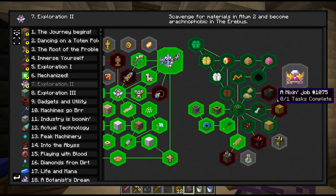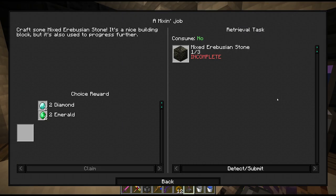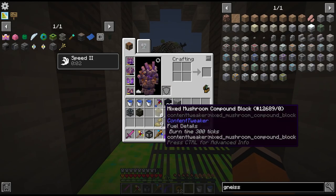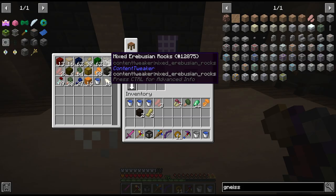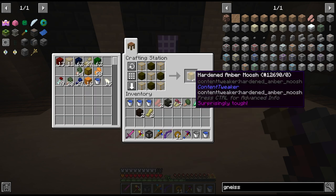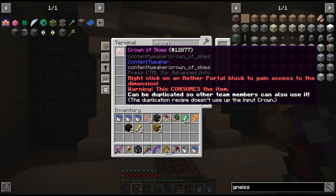Oh no - we didn't pick up the blocks for the quest. We have one extra stone - I hope we don't need two for the quests. Oh we need three - oh no. Alright well I've got more mining to do. And after another 20 minutes or so we finally can fix this mess. Let's craft these three Erebusian stones and two amber mooshes - this should be two or three quests. And we'll have to pick up the crown again.